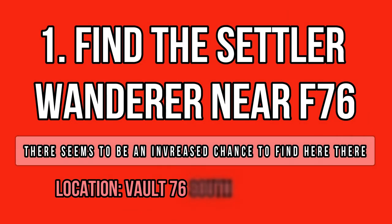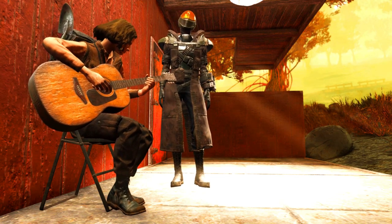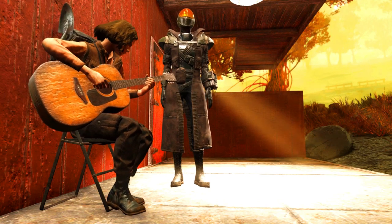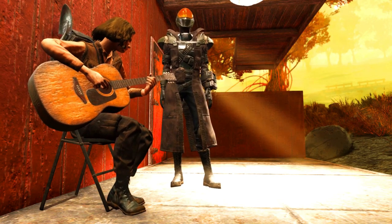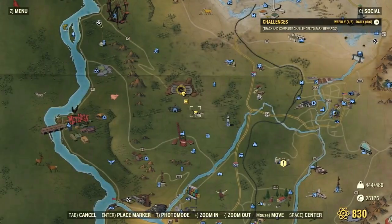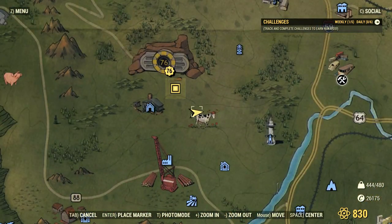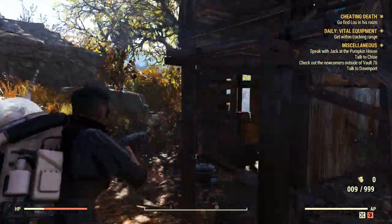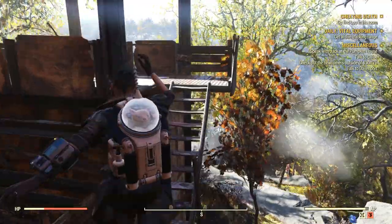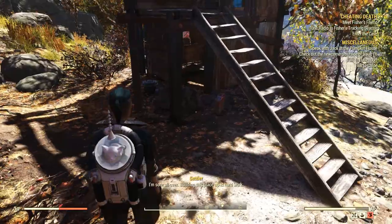There are many locations on the map where you can find the Settler Wanderer. You can find her through camp random encounters mostly, but there are a few normal spawns that can spawn her too, which is the case for this south spawn near Vault 76. I can't say this is the best spawn in the entire game, but it worked for me and a few other people I know, so I can say 100% that she has a chance to spawn here — I tested it and found her there.